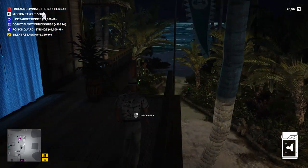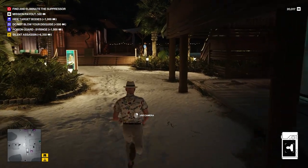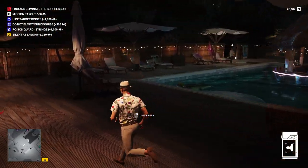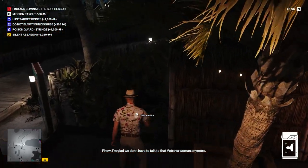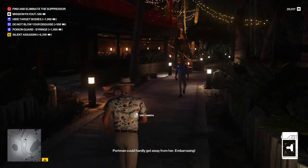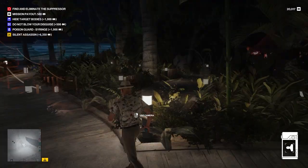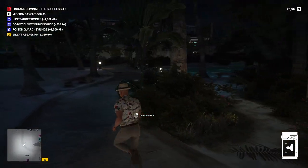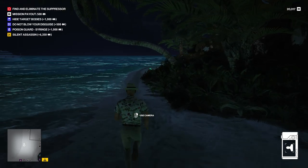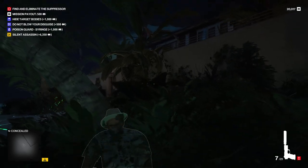She's headed over there — there's lookouts all around the place. And there we go, she's having a drink. I'm going to go ahead and assume she's our target at this stage, so the plan now is to poison her. I'd also like to turn off the cameras, just because it's generally a good idea, so I'm going to head over to Tyson's villa. By poisoning her we are going to lose hide target bodies, but I'm okay with that because we'll be getting Silent Assassin, which is worth a lot more dosh.